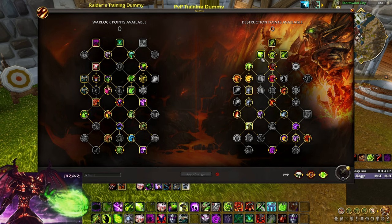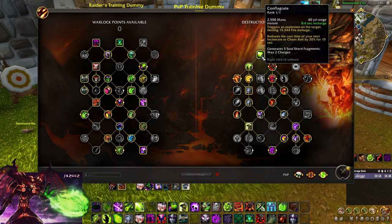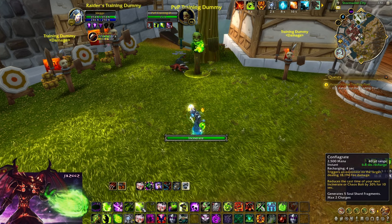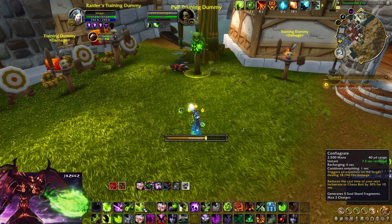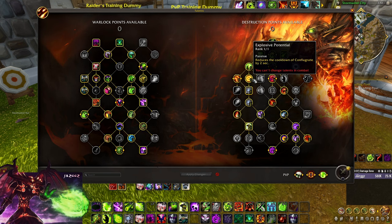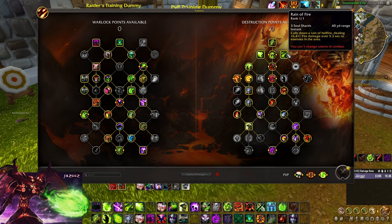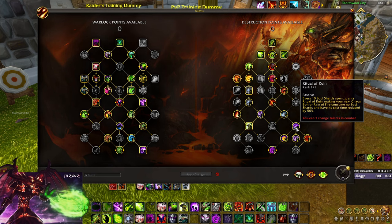The recharge on Explosive Potential scales with Haste, so the more procs you get it reduces the cooldown further. I got a proc and the CD was 6.6 seconds, and it goes lower as Flashpoints go up — keep that in mind. That's why you want tons of Haste. Rain of Fire I do play to consume shards. There are situations where you have five shards, people are running away, Infernal is up — you want to spend those shards to get your Ritual of Ruin back earlier for a quicker Chaos Bolt when they push in.